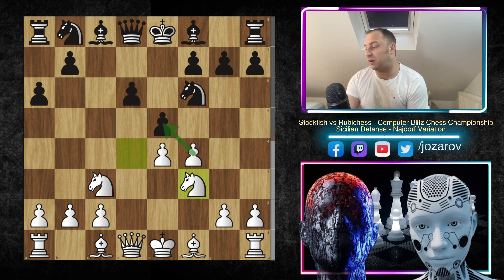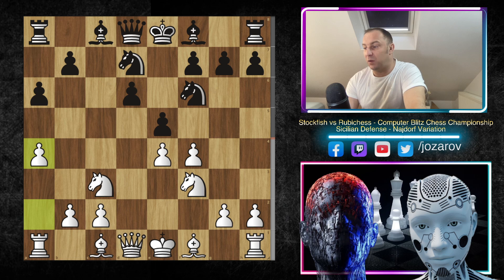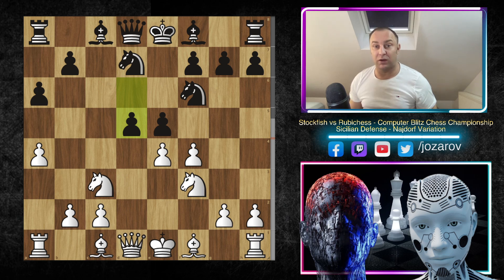So Knight to F3, then Knight to B2, D7. What's played by Rebel? We have A4 — another prophylactic move by Stockfish, not allowing a B5 expansion on the queenside. So we have now D5, which was the last pre-arranged move by the organizer, because D5 is actually a wild gambit line, and this gambit line is not so good if White knows what to do.